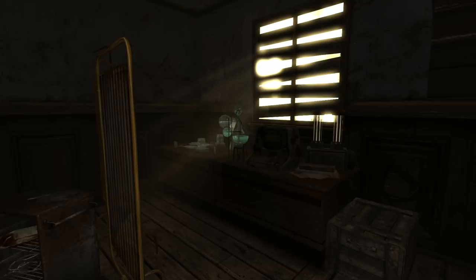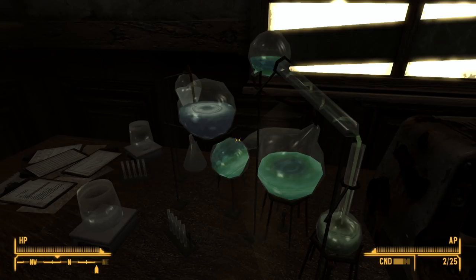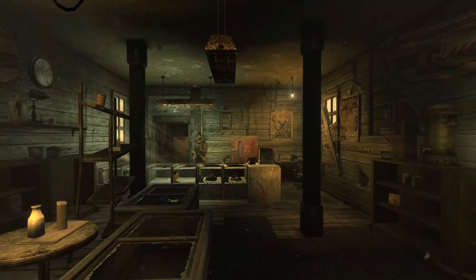We can have some fun if we are more prepared. One of the things that can be easily overlooked in this area is a chemistry set inside Doc Mitchell's house that can be interacted with. If the courier has a high enough science skill, various chems or a handful of stimpaks can be crafted, which is an excellent boost at any point in Fallout New Vegas.